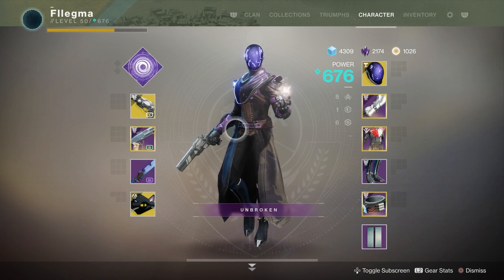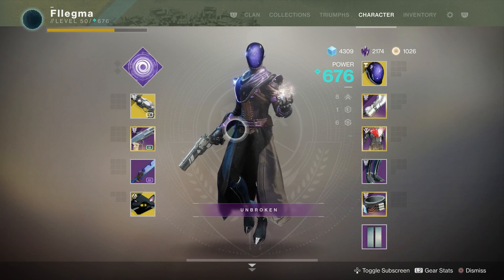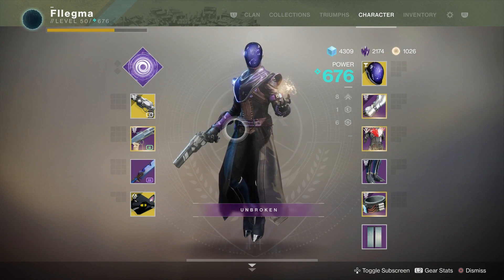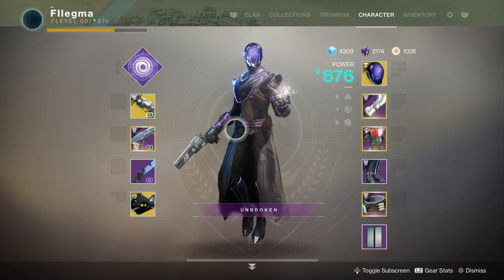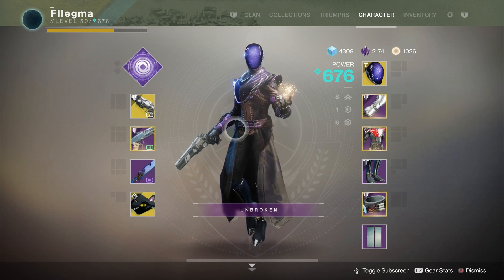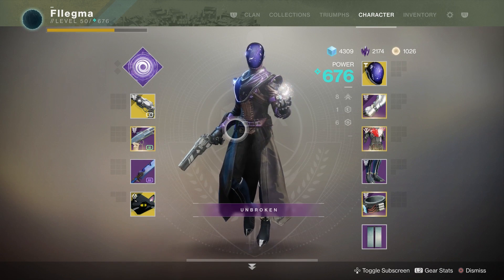To show you guys this new exotic helmet we're gonna play a quick play game. We got a sweaty game on Raiding Cliff — I played against a six stack. It was a good game but I didn't get a 50 bomb, but you're gonna see the movement I did with the helmet and I think it's gonna help you really understand how good this helmet is. Big shout out to Phlegma for letting me play on his account, really appreciate that. Make sure you guys drop a like on the video and subscribe to the channel — I'll see you guys in the next video.